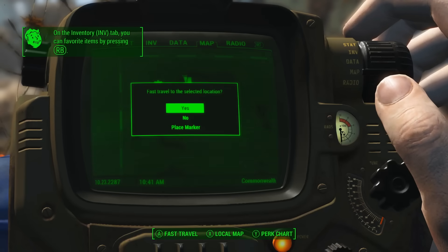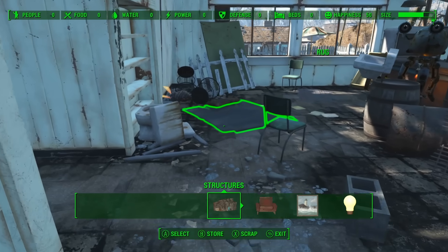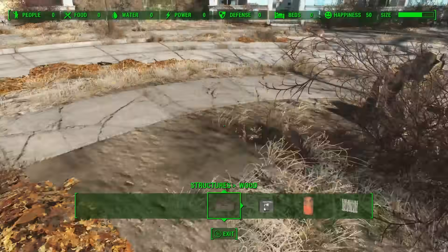I fast traveled to Sanctuary from Sanctuary, Codsworth had taken care of that bug, and I went to town scrapping every object in every house and all the land within this stupid little green boundary. I quite literally spent 10 minutes disposing of Sanctuary's trash.